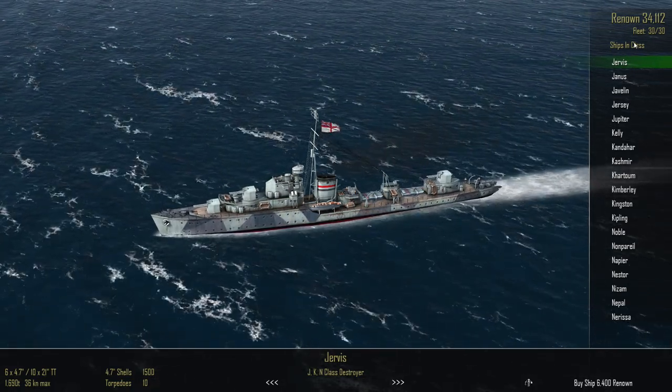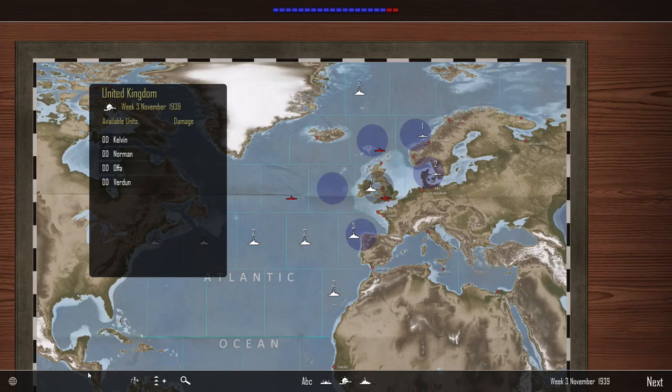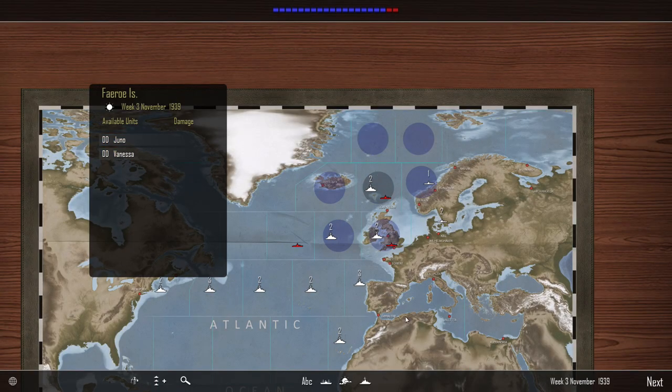So we're back up to full fleet capacity. We've got 34,000 renown as well, and there are four ships waiting there. Let's get the Kelvin and the Norman and head them out to the western approaches. Meanwhile, up here we've got Juno and Vanessa — let's bring them down over to Scapa Flow and see if we can cover around there.